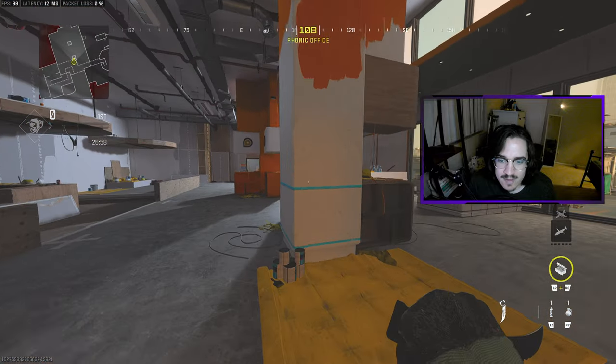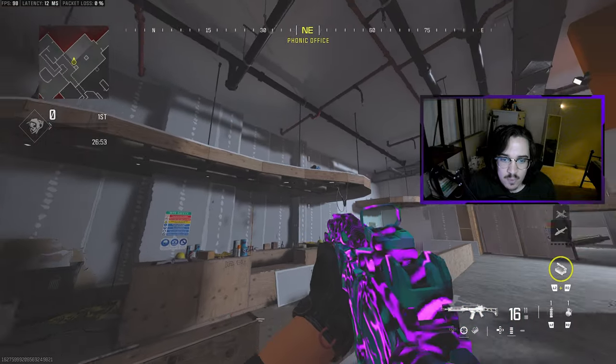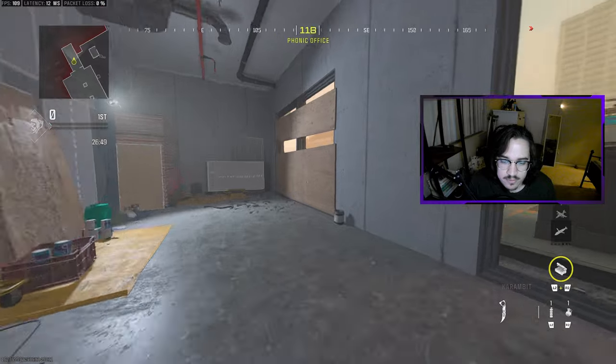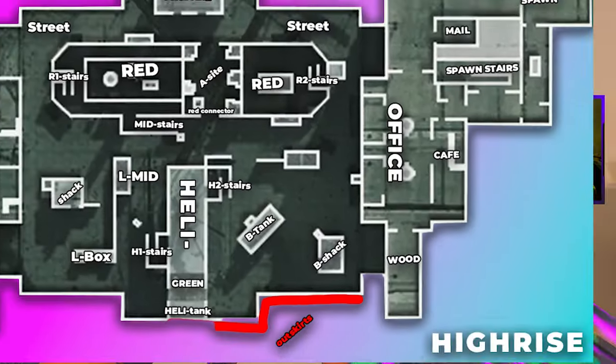Pushing towards our left, you obviously have our office or their office. Back here is Cafe in case anyone tries to play up top there. And then over here in this room, this is all considered Wood. You can say their Wood Window or Wood Glass.